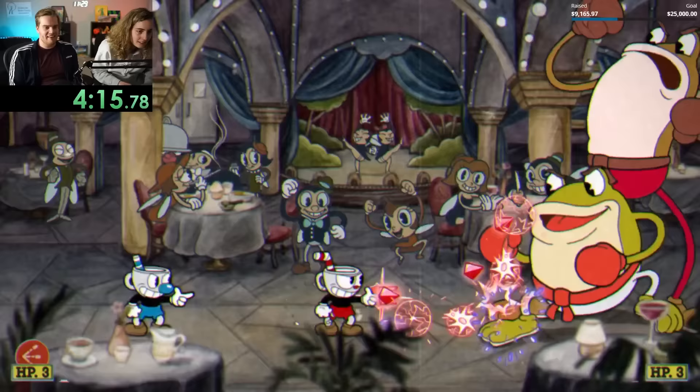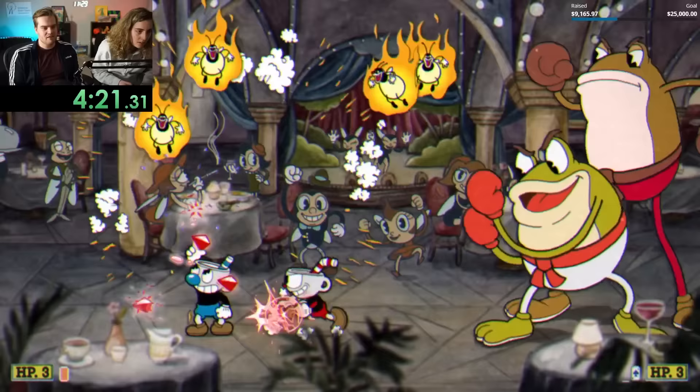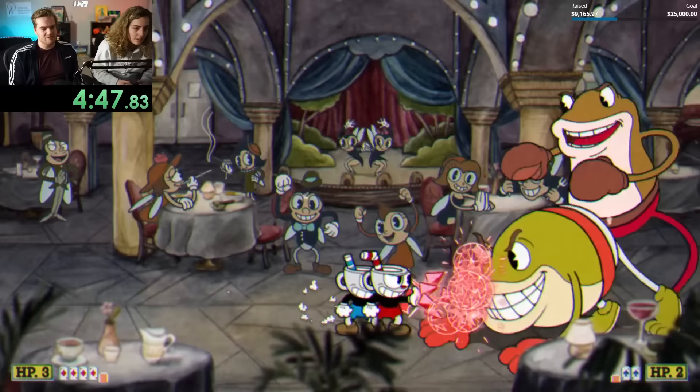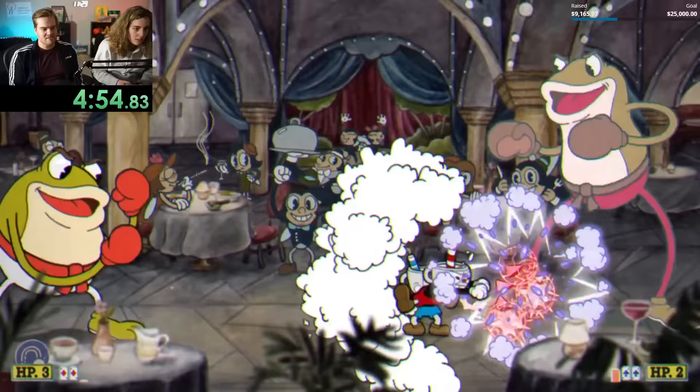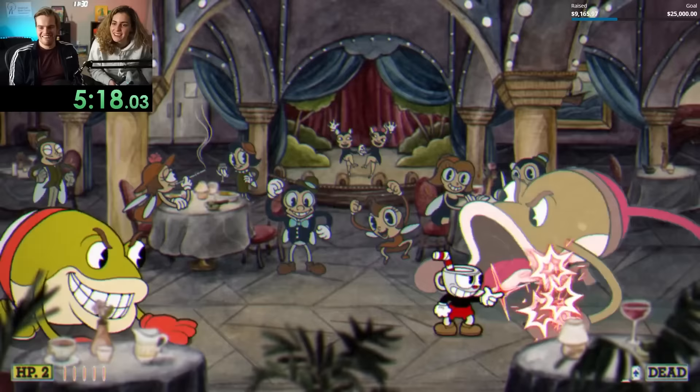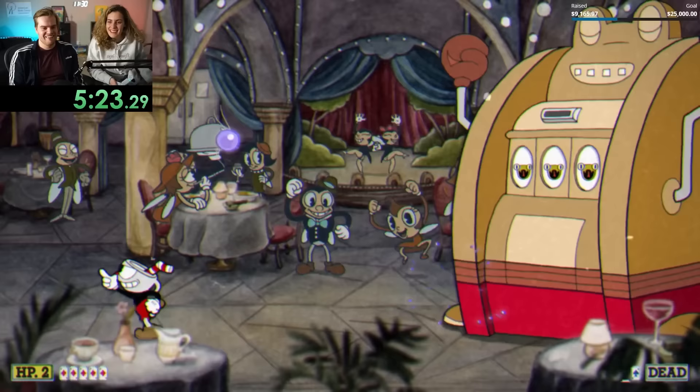Then we were onto Ribby and Croak, which definitely ups the difficulty. They can do two different attacks at the start: first is Croak's fly attack, which is really easy to deal with since one of us could shoot up in the air with the spread shot while the other did damage. Ribby's attack takes a bit more learning because of its pattern, though Cassie caught on surprisingly fast and only got hit once. While transitioning to their second phase, we both jumped over the rolling attack, but I forgot to explain how movement works during Croak's wind attack — you move a lot slower to the right and faster to the left — and that unfortunately caught Cassie off guard and took her out.